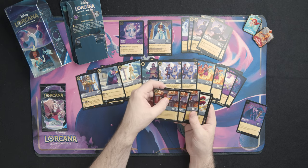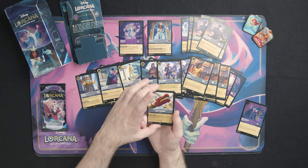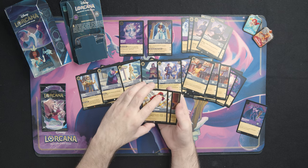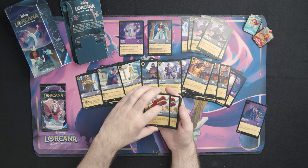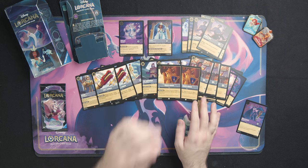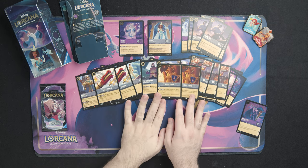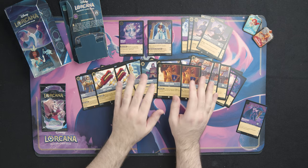We've got some more tanky filler one-cost cards. That's the last of our characters. It looks like we have the Last Cannon, which is a great item to give characters Challenger just for one ink. Our last two items are the Mouse Armor which gives Resist plus one. So this deck, especially since it has Steel in it, is going to have some of that Resist which makes it a little bit more tanky.